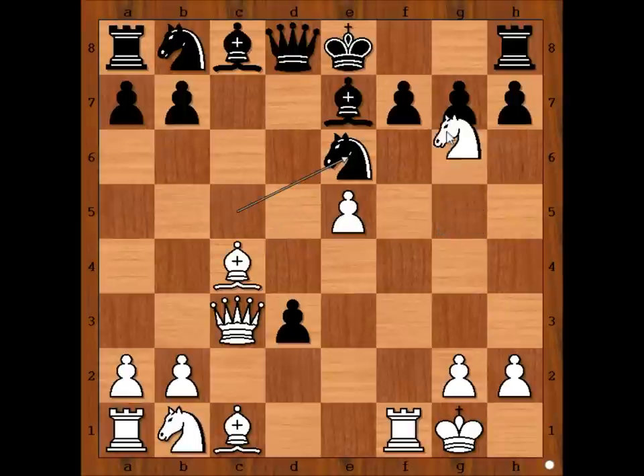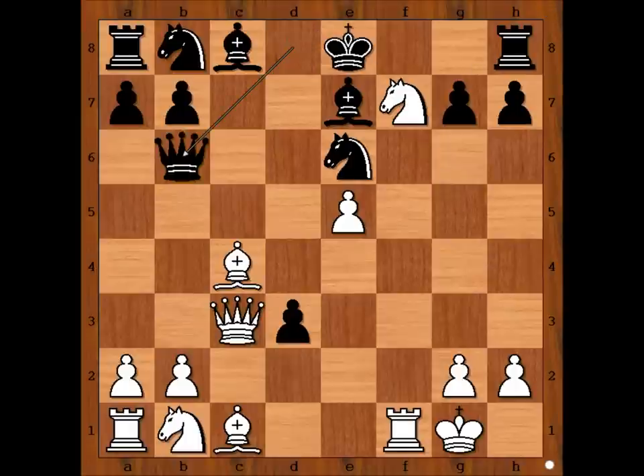So we have knight to e6. Knight takes pawn on f7, forking the rook and the queen. Queen to b6 check. King to h1. This is a very interesting moment. Black to move. How should black continue? Rook to f8 or castling king's side?